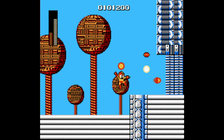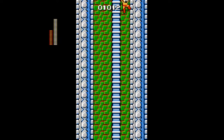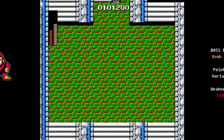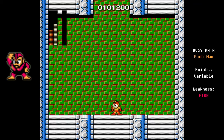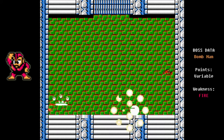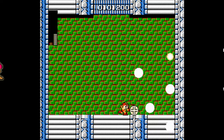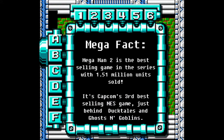Head through the gate toward Bomb Man, but first defeat one more Sniper Joe by manipulating him with jumps. Head through the gate and stay all the way to the right as you fall. Keep your fire weapon equipped; if you run out, switch over to the Mega Buster — it's almost as effective. Bomb Man will either stay in the corner and lob bombs at you or jump back and forth over your head. Either way, shoot him whenever he's on the ground and you'll take him out very quickly.